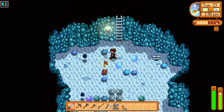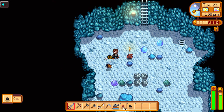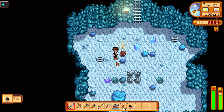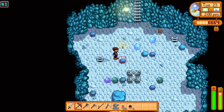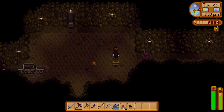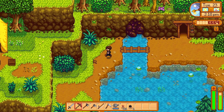What are those things? They drop coal, whatever they are. Oh, there's the ladder! Alright! Now do I have enough for the quest? Talk to Clint! Okay, let's go back up out of here! We better make it there before he closes! If we don't, I'm gonna be super mad!